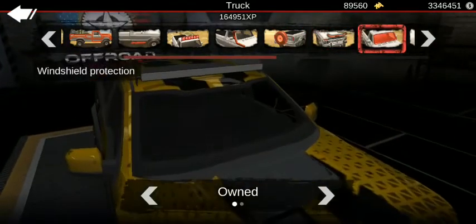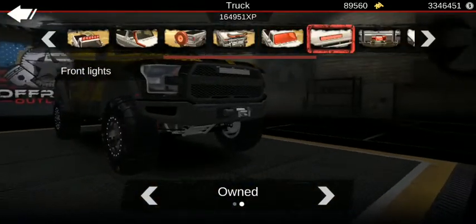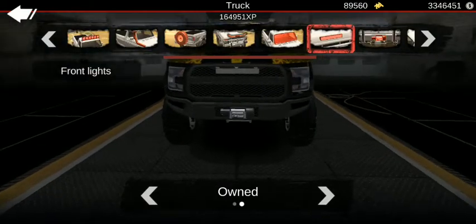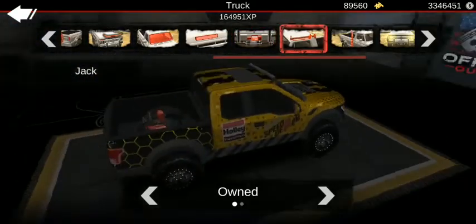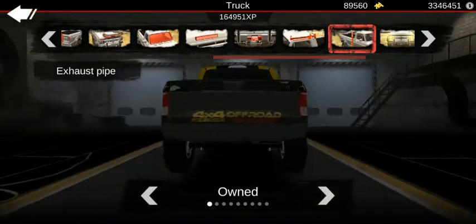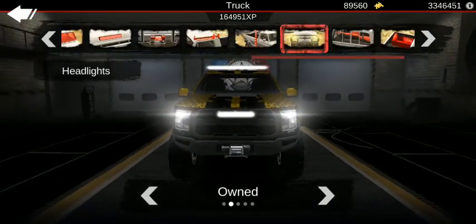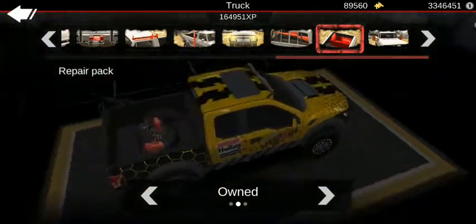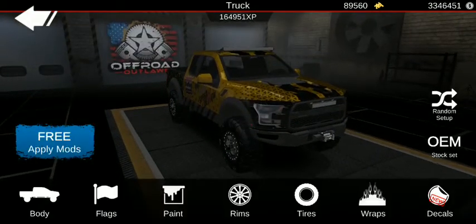The horns — didn't do anything with it. Windshield protection, didn't use it. Front light, I did add that — why not. Get a winch. Don't get a jack. Exhaust pipes, didn't do anything with them, left them the same. Headlights, changed them to the second option. Didn't do anything with the gun rack. Repair pack is always on. Mirrors stay the same. That's about everything right there.